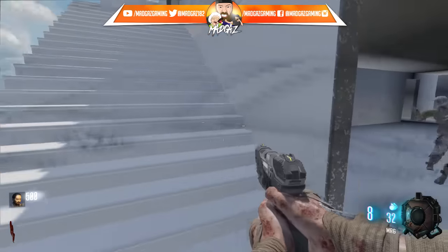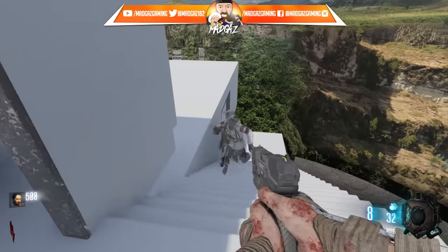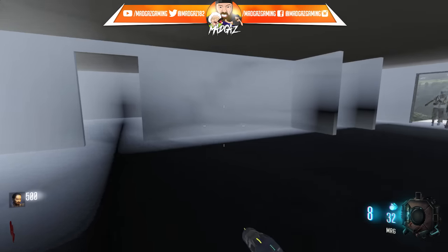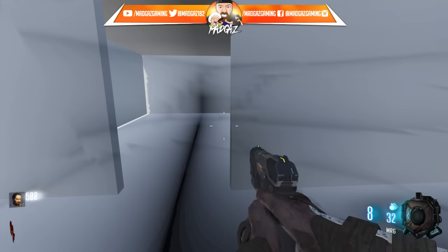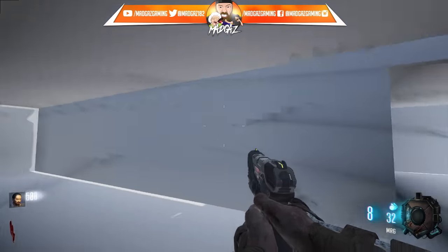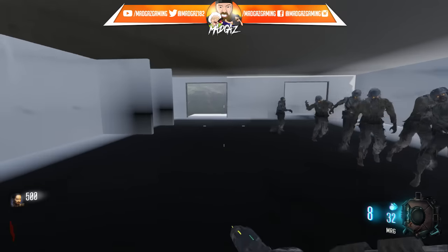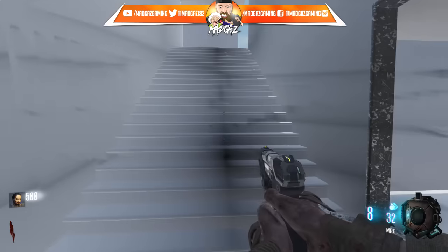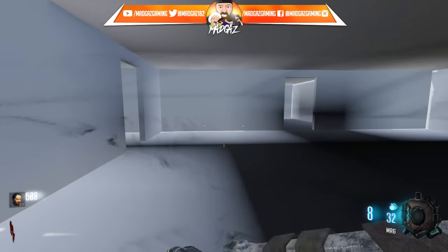Once you reach round 10, this door will open and you'll go up these stairs. Once you make your way to the top, that door will shut behind you and you'll no longer be able to go back into that room. You'll then enter the next room, which another mapper will have taken control of and made into their version of the room. It will always have three window spawns and an area for the perk machine.